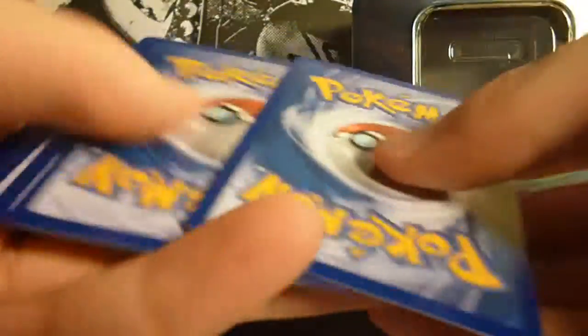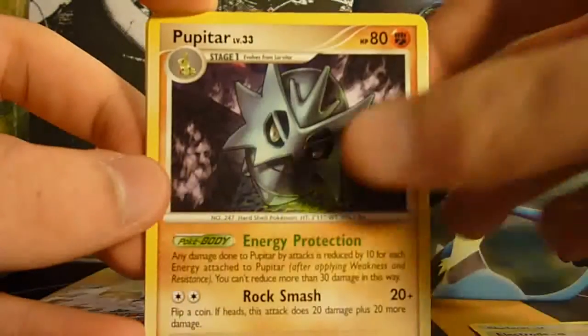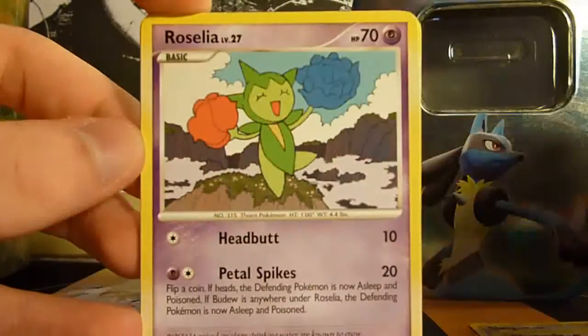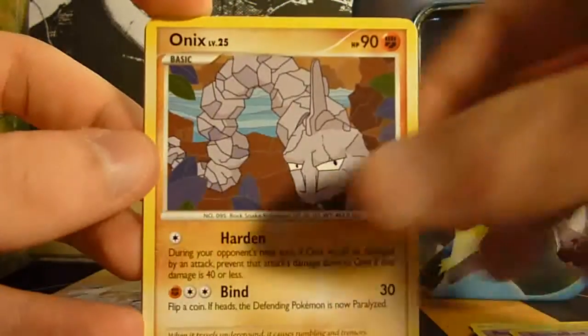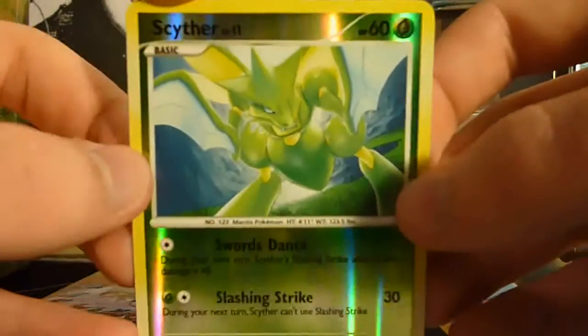Maybe I can get some good pulls. Let's see what we have here. We have a Shelgon, Electrode, Pupitar — that's really cool, actually, amazing artwork — Roselia, Duskull, Onix, Stunky, Magikarp, a very cool Scyther Reverse, and a Charmeleon.